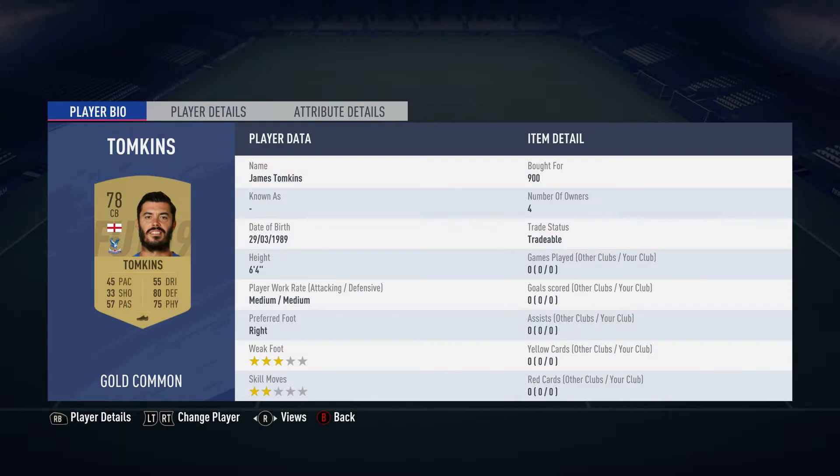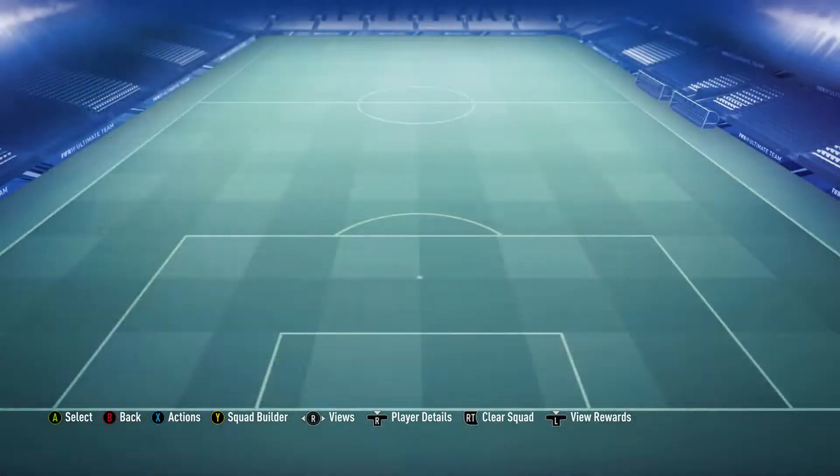This guy is the Crystal Palace player, James Tompkins bought for 900. Crystal Palace is in the Premier League and he is English.